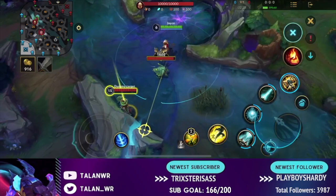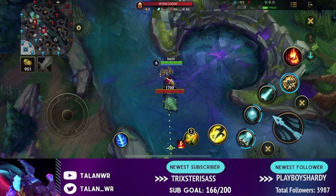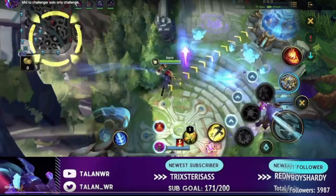Your passive: when you switch forms with your ultimate, you gain some movement speed, and you also get more damage on your first auto attack afterwards in your ranged or melee form, which is very important. That's it for the abilities — now we'll get into the specific in-game examples of how to stomp early game lane as Jayce.